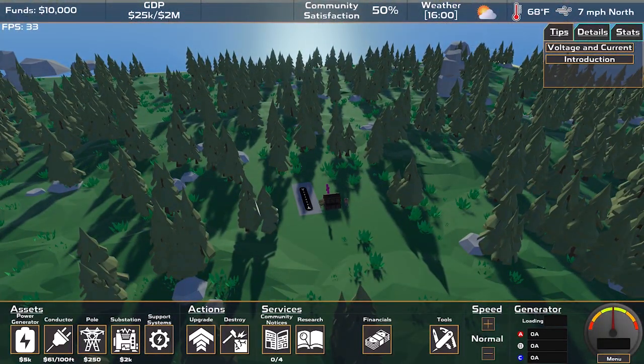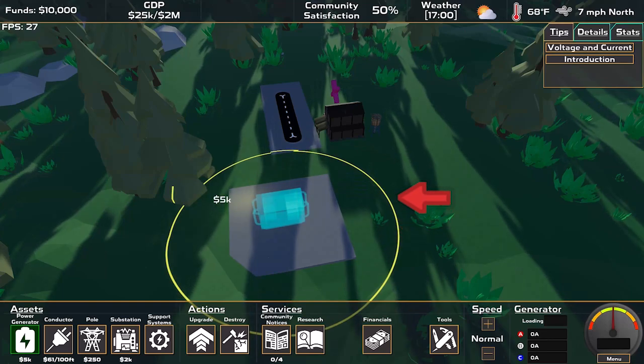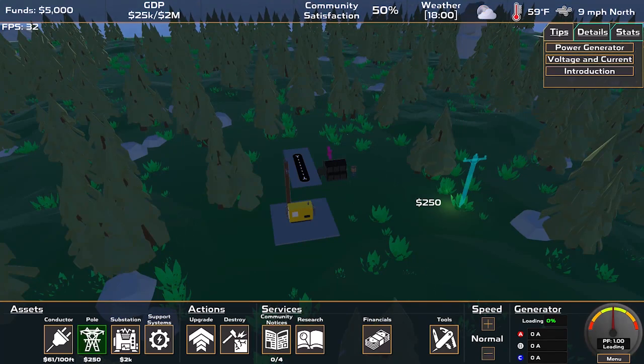Now let's dive into the basics of building. Your first task is to construct a generator. Be aware of the yellow ring around the generator, indicating the area where residential buildings might be negatively affected. After placing the generator, you have two options: set up a pole or a substation.